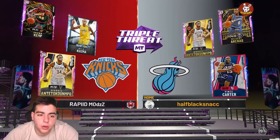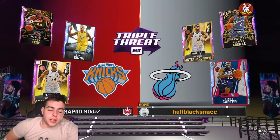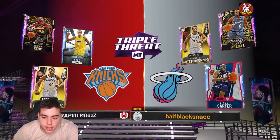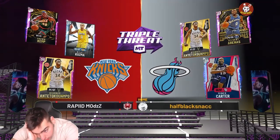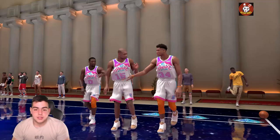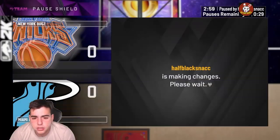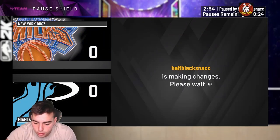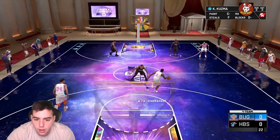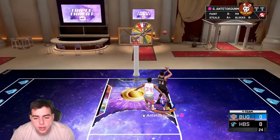Our opponent has Gilbert Arenas, Giannis, and Vince Carter — kind of a problem. He has speed and top shooters besides Giannis. I'm a little scared of Vince Carter's release — it's straight money. But let's see how Kuzma does. Hopefully this kid doesn't pause for 10 years.